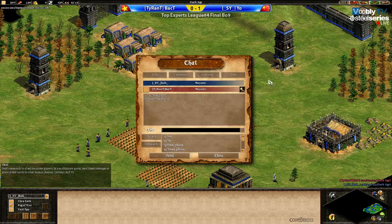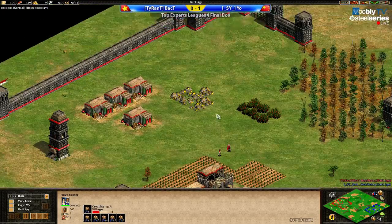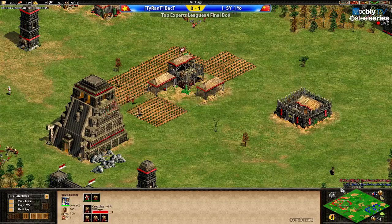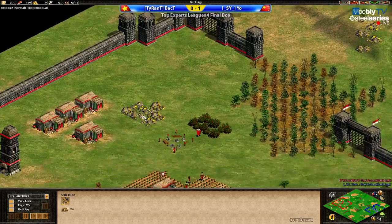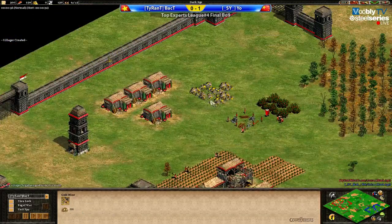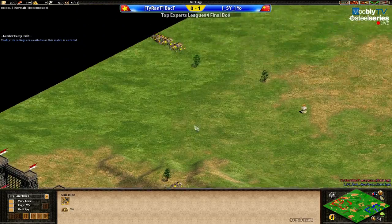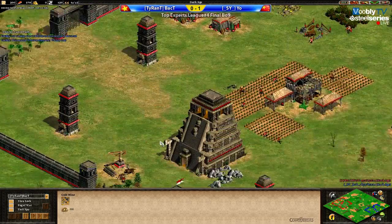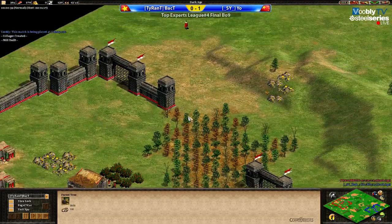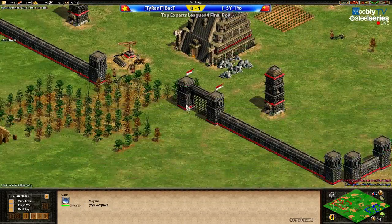No surprise here, it's millions against millions as suspected. Looking at BackT's map, I see some nice gold at the back for him. His castle is protecting his stone, a little bit of wood as well, and he has a nice gold at the back of his base. The other goals are all outside, which is pretty normal. I don't see anything really terrible for him at this point.